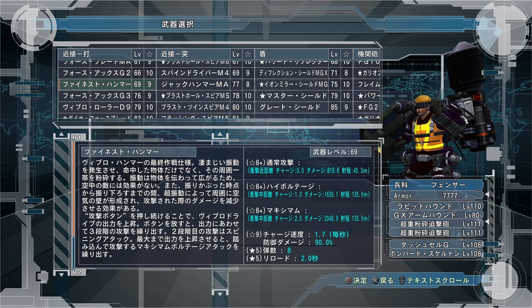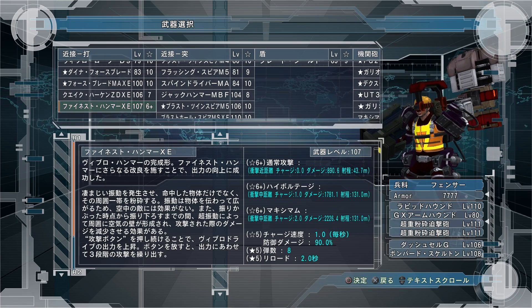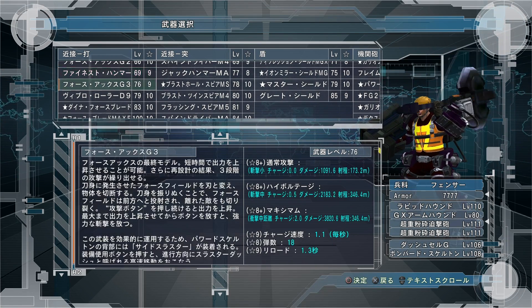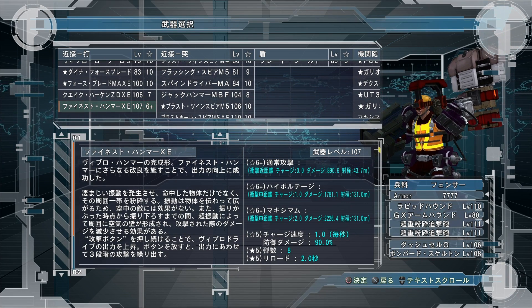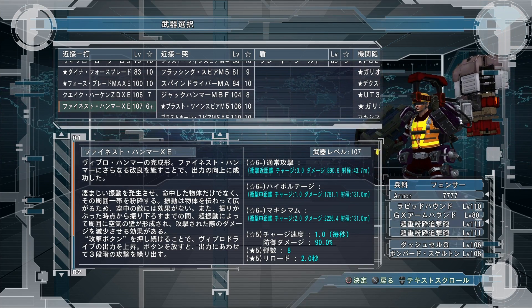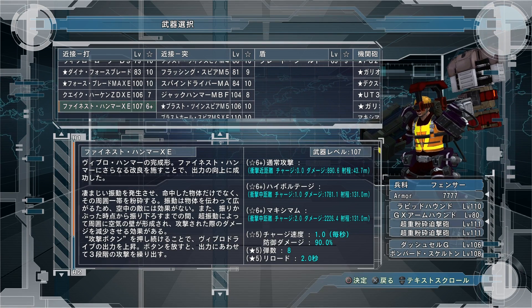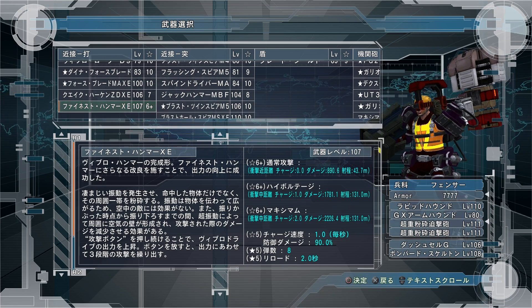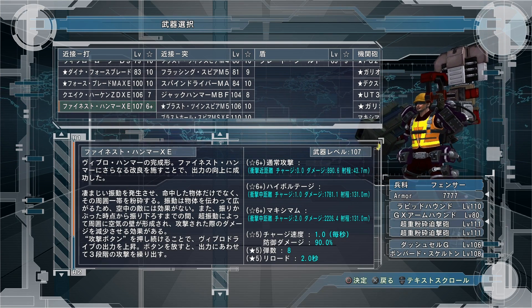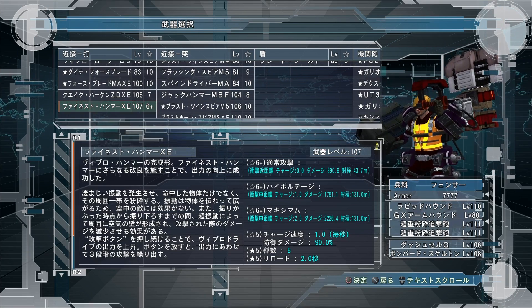The other Finest Hammer maxed out does 2,048 damage, so it's really not much difference at all. I'm kind of confused as to what the difference is on these hammers. The level 69 one does 2,112 damage maxed out compared to 2,565. I guess when you're hitting multiple enemies in a crowd, the extra 500 damage does add up. But same range, same everything else. Let's go ahead and take one of those.